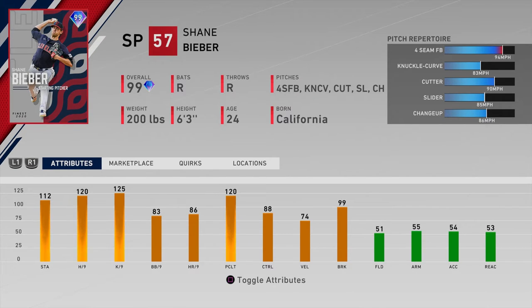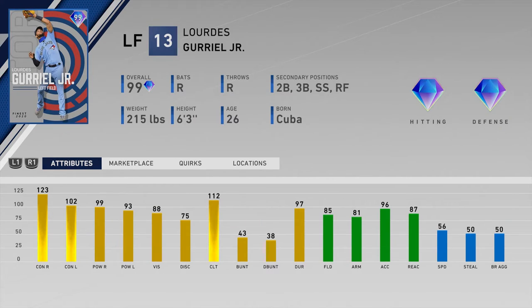Number thirteen is Shane Bieber of the Cleveland Indians — 112 stamina, 120 hit per nine, 125 K's per nine, 83 walks per nine, 88 control, 74 velo, and 99 break. The velo is low; I tend to prefer high velo pitchers. At the All-Star difficulty level, people tend to struggle with lower velo. The speed differentials aren't great either — 94 four-seamer, 90 cutter, 86 changeup, all in a similar range. Also no sinker, which is really the number one pitch you want to see.